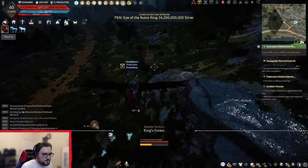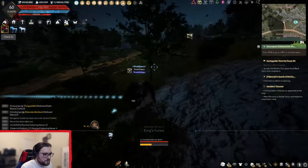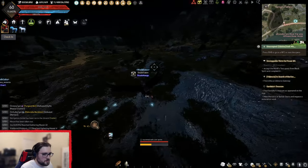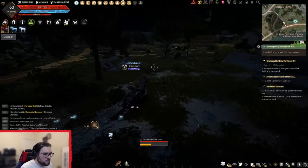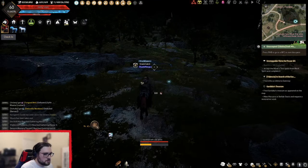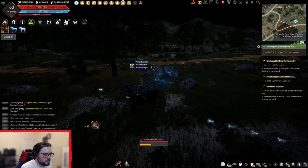So you basically just go out of the bottom area and come along this road. There'll usually be two horses here, but it looks like someone else has already taken them.